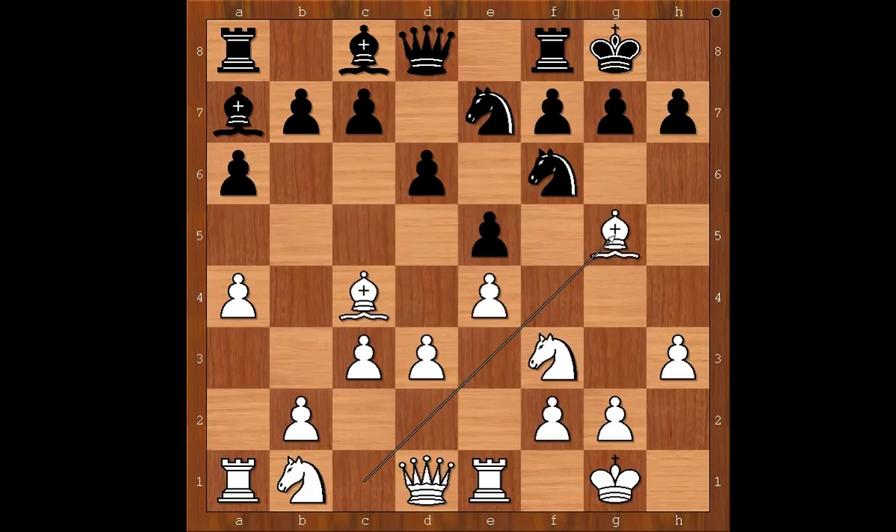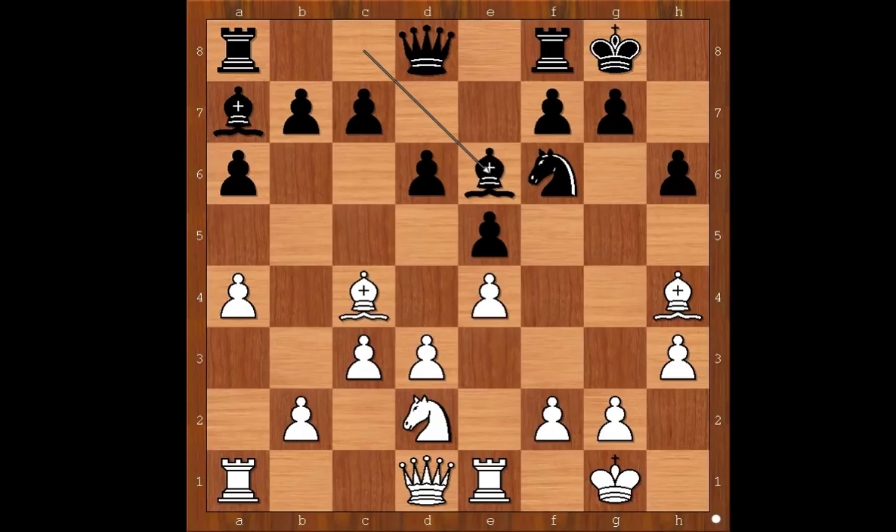How about Bg5? Bg5 is not as good as it looks. After Ng6, Nh4, Nxn, Bxn, h6, Nd2, Be6 — that is how a game Kossanski-Navinsk went in 2003, and Black even won. But probably not because of the opening.